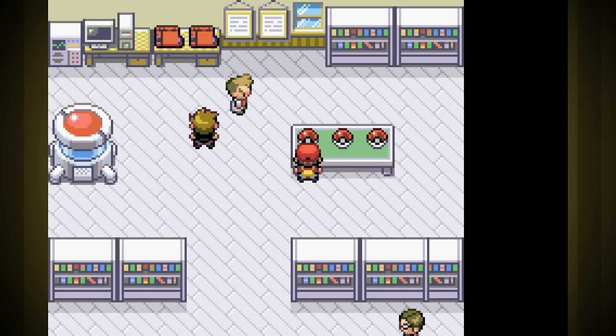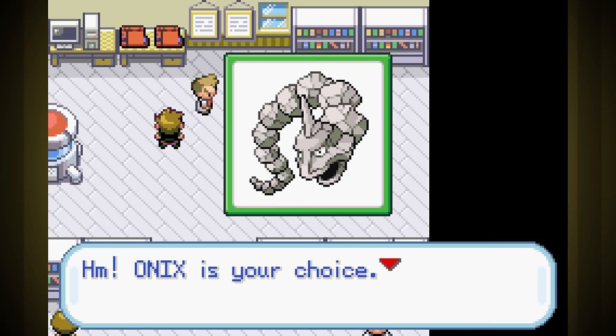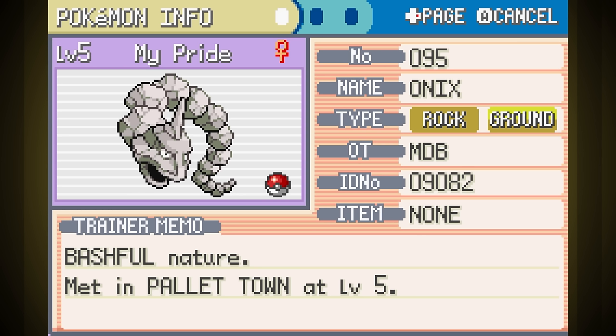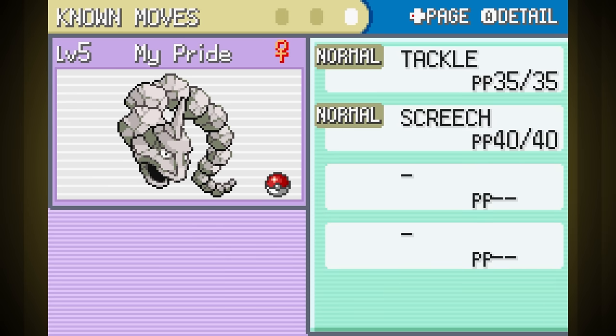I used the universal Pokemon randomizer to replace Squirtle with Onix so that we can do the whole run with it. I replaced Squirtle so that my rival would have Bulbasaur — the hardest for us to fight — and also so he'd have two Pokemon on his team with Intimidate by the end of the game, and we have no special moves. I really made this hard on myself. I name him MyPride. Our nature is bashful, so neutral stat gains — I kind of would have preferred more attack though. Our ability is Rock Head so we don't take recoil damage, which might make Double Edge a really good move choice for later.